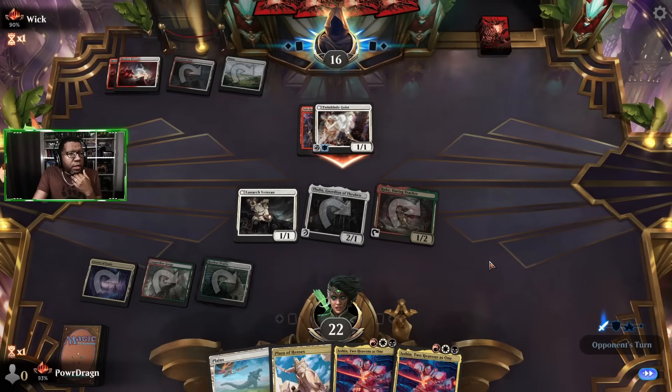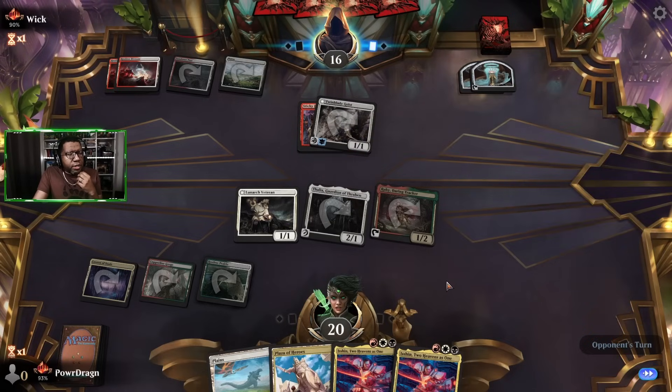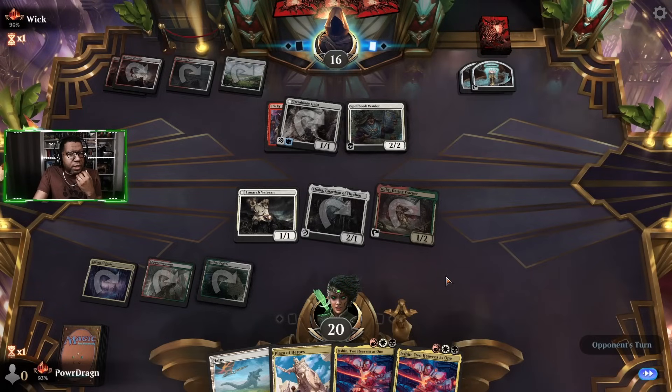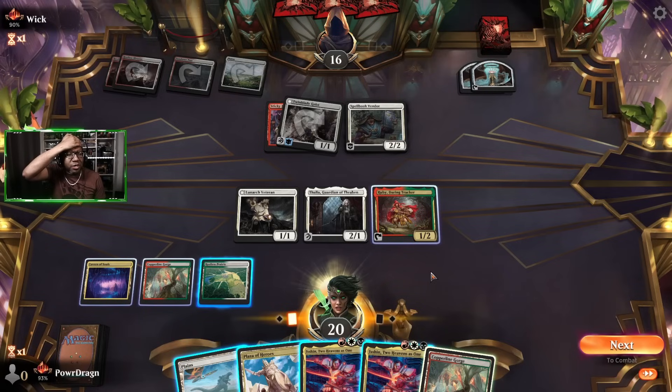I only have a couple of creature lands — thinking playing one red-white and one green-white. Get you some treasure. You've got all the mana you need to do all the stuff you want, opponent. I'm not sure how we're gonna beat this deck unless we get some of our token makers, because we need to do way more damage or gain way more life than we're doing right now. We keep drawing lands and things we don't need.